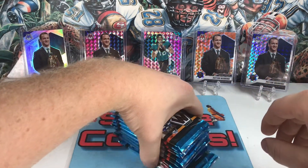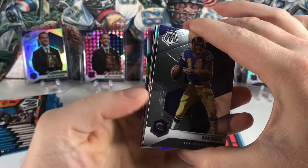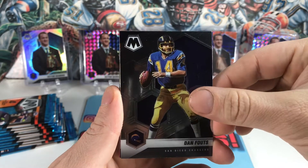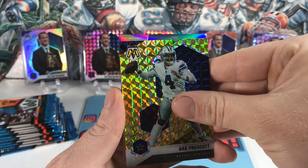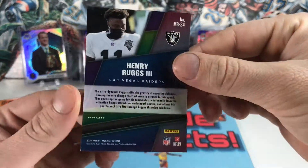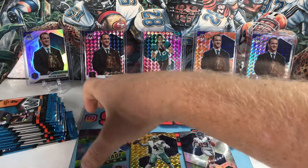Alright, got 10 packs. Pack number one — I really do like these yellow parallels. Looks like we're starting out with three parallels in this pack. Got Dan Fouts, got a Kadarius Tony silver — nice one! Got a yellow of Dak and then another parallel of Henry Ruggs. I think this is like a nice hit — the Masquerade Ballers — unfortunately not the right player. But our silver rookie up top, hopefully that's not the best of the box.